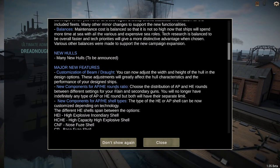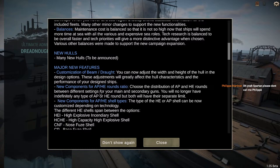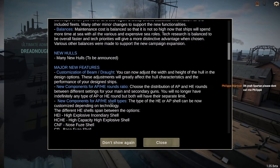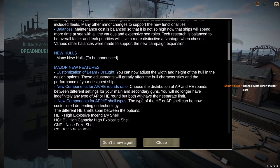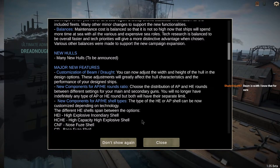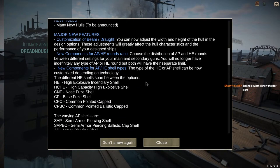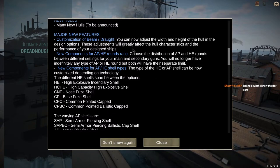New components for AP and HE rounds ratio: you choose the distribution of AP and HE rounds for your main and secondary guns. You will no longer have an indefinite supply of either type — both will have their separate limit. That's actually huge. It adds a new level of skill where you have to balance how many HE shells you use on your battleships.